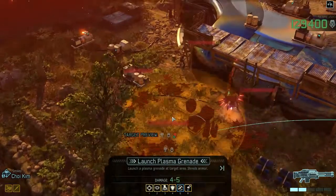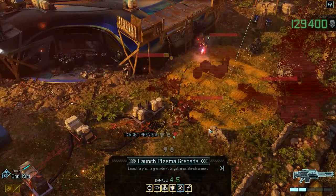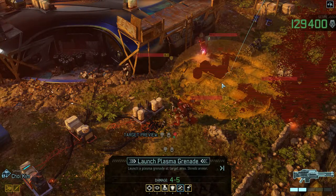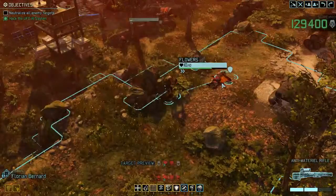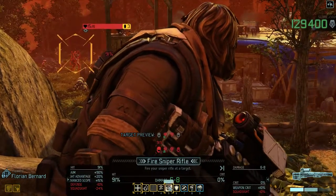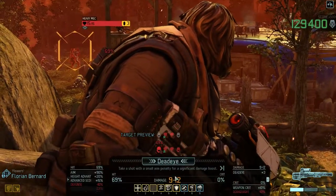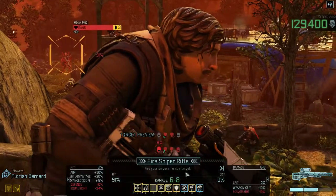So instead we're going to Mimic Beacon our way out of this. We can't reach him with a grenade. Wait a second - I like the idea of Deadeye, but a 70% chance to hit is a bit too low. 90% is much more what I'd like to see.